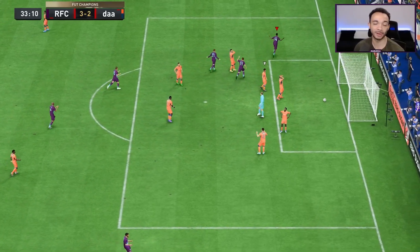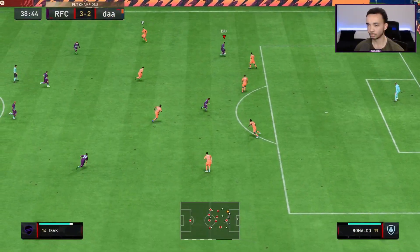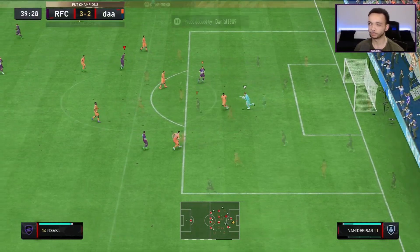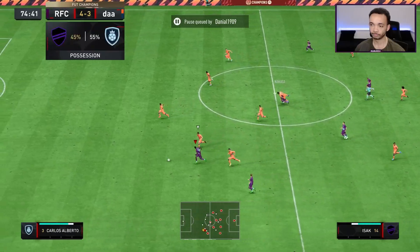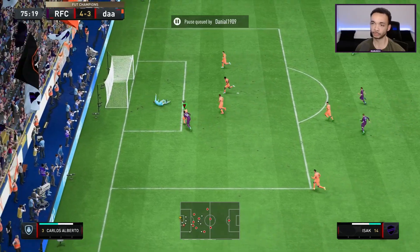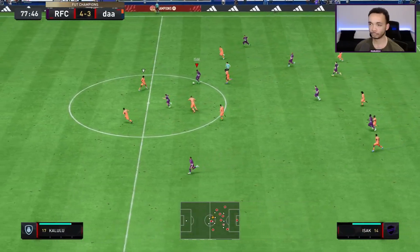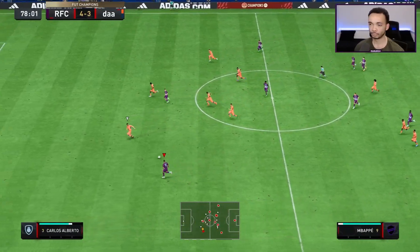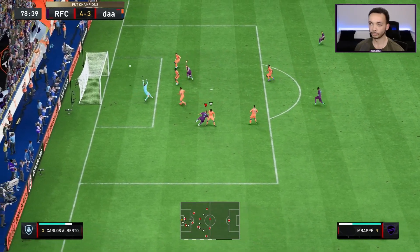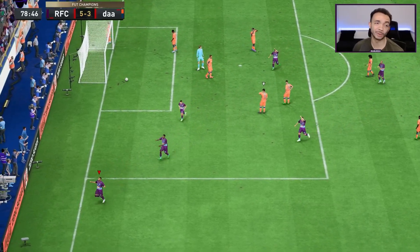Rocky in at the near post from his side, edge of the box, left foot again — good finish. I thought it was floating into the corner. Into the box — timed, but that shouldn't be going wide. That's a lovely pass, good weight on it. That's a nasty goal. Assist for Isaac — that was all Mbappé though.